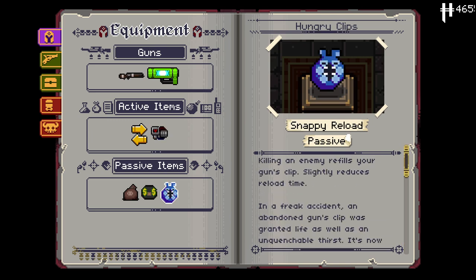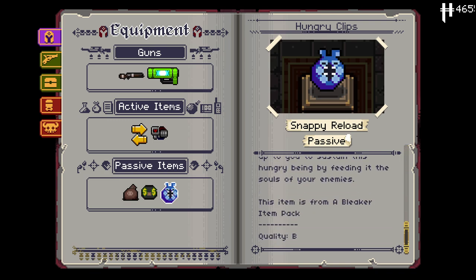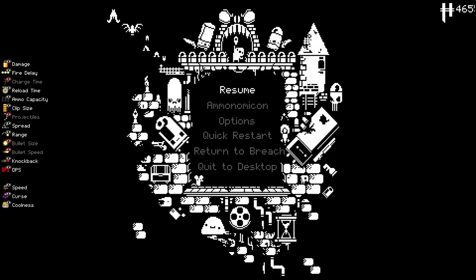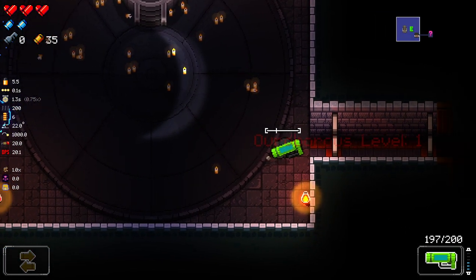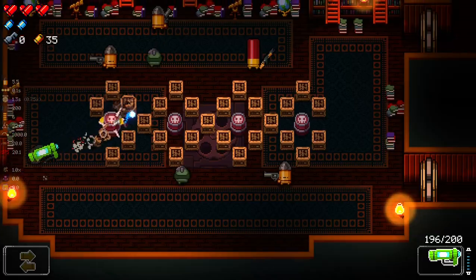Intriguing. This could be pretty good. We also got: killing an enemy refills your gun's clip, slightly reduces reload time. That also sounds real heckin' good. And I can't remember how this thing works — we'll just find out, I guess.